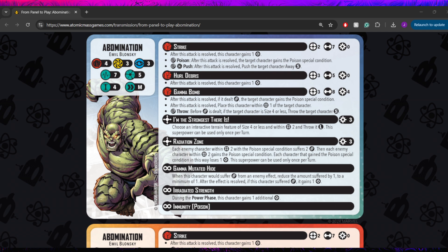That is a poison synergy that I'm suddenly scared of. I can immediately see some synergies with maybe stuff like Strucker Hydra or maybe Apocalypse, but you've got to be careful there because he's probably not going to be one of the servants of Apocalypse. Next we have Gamma Mutated Hide. When this character would suffer damage from an enemy effect, reduce the amount suffered by 1 to a minimum of 1. After the effect is resolved, if he suffered damage, he gains 1. So he's got a damage reduction and an ornery — that's going to help with his power generation in a big way. 7 stamina, DR by 1 — that's really solid defensive tech.